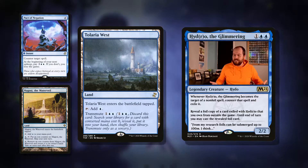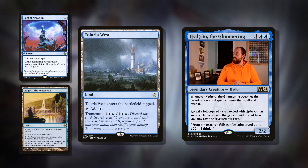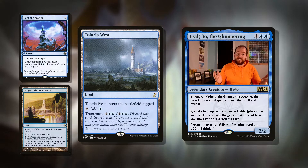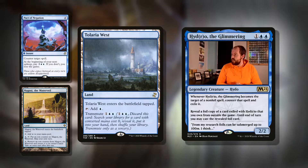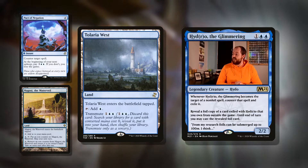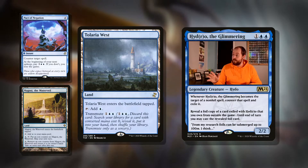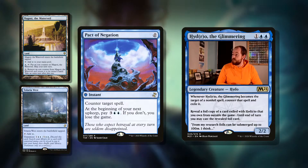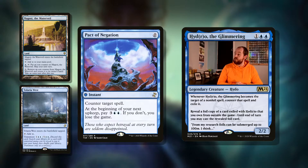But how do we find all of these lands? Well, we've got Tolaria West — a land that enters the battlefield tapped and adds blue. One of my favourite mechanics in all of magic: it has transmute. Three mana: discard this card, search your library for a card with converted mana cost 0, reveal it, put it into your hand, and shuffle your library. So this can get any of the important lands we want to be playing, or potentially a Pact of Negation — zero mana instant, counter target spell; at the beginning of your next upkeep, pay five, or you lose the game.